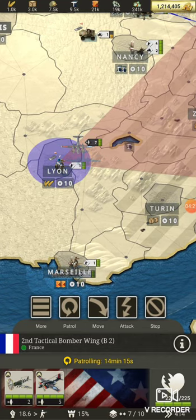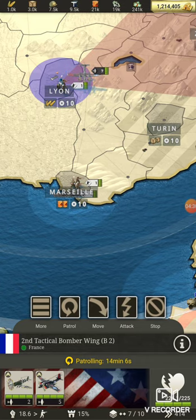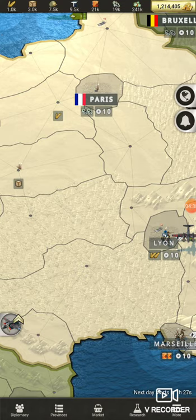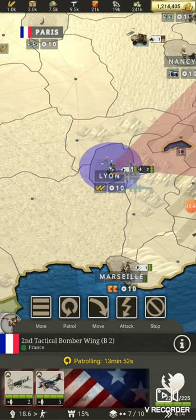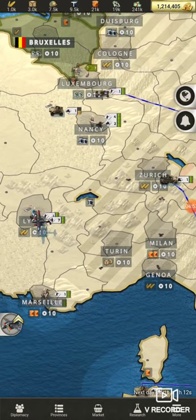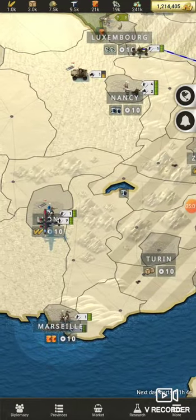Interceptors are useful in air-versus-air fighting, but they're also a scout unit. If somebody has a commando unit going through your territory and taking your stuff, you won't normally see them. But you can scroll over them with a stack that has interceptors and kill them because interceptors let you see them. Make sure you have some kind of scout unit — an armored car or similar — to see and deal with hidden units.